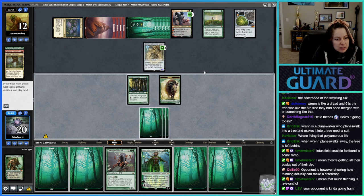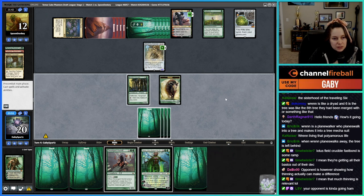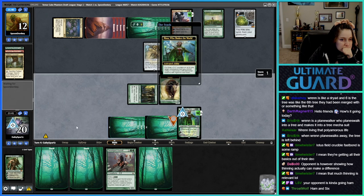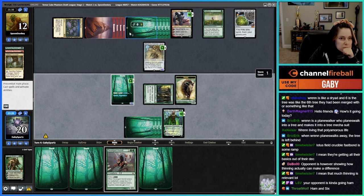I could just go Nissa — untap a forest, hit with a beast. But then what do we do? Attack the Ren? That doesn't really help us. We might just be dead. They can put so many counters on this thing. Are they gonna gun down my Nissa next turn? I think so — they can add three extra counters so it goes to seven.